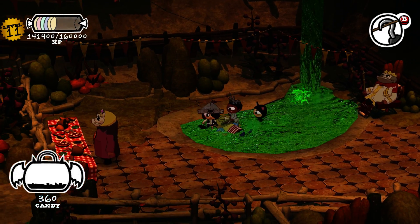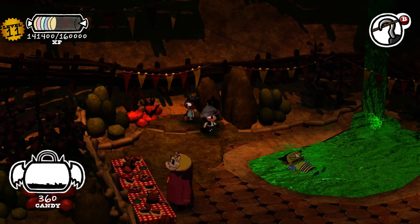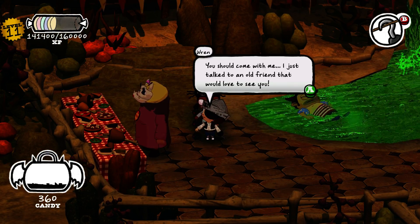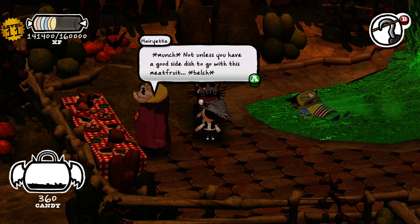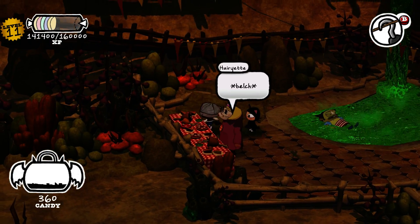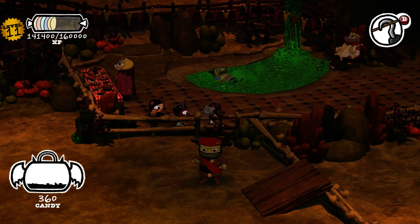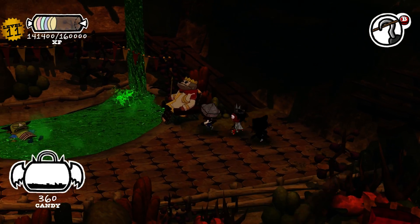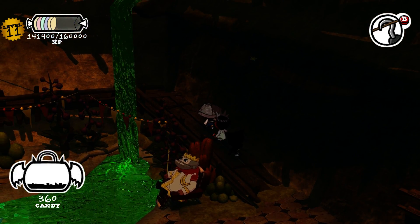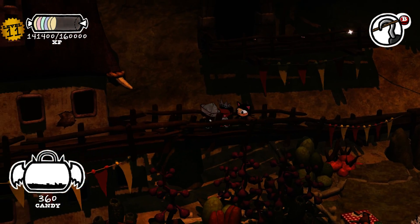Neither one will talk to me. Our close one says I should come with him and take him to an old friend that would love to see him. He won't go unless I have a good side dish to go with this meat fruit. I'm supposed to find a meat side dish. The king is very confusing — he looks kind of like a human, very strange that he would be in this world.